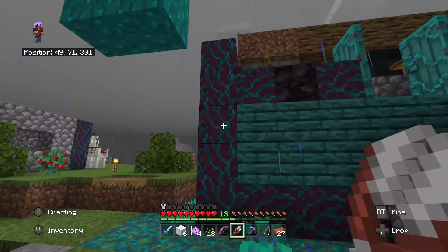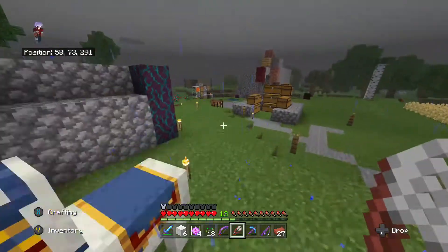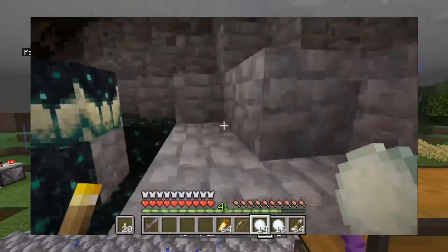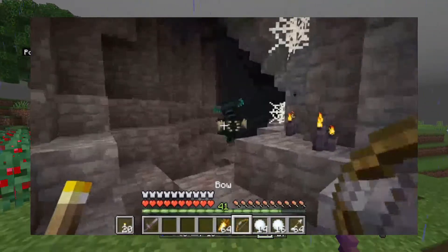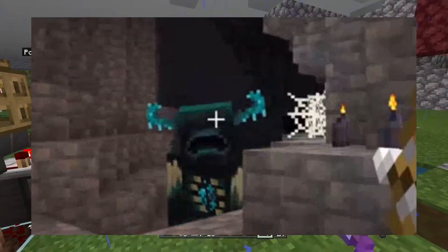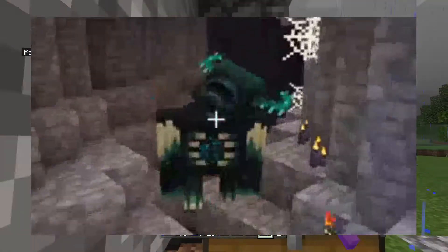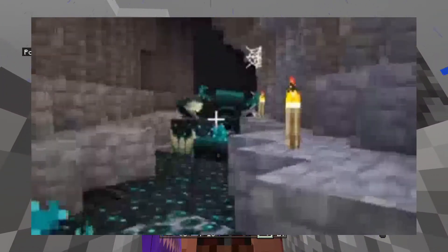That's the only animated mob I can think of right now. But looking at the Warden in this trailer — the way the arms move, the way it's running and walking — I really like how they did that. It's another highly animated mob we've gotten, but it makes you think: what's the future going to hold? The Warden is a lot different than anything we've seen besides the Ender Dragon.